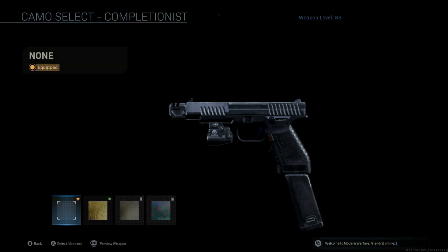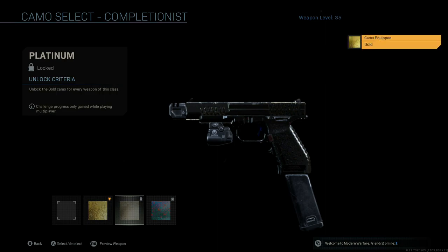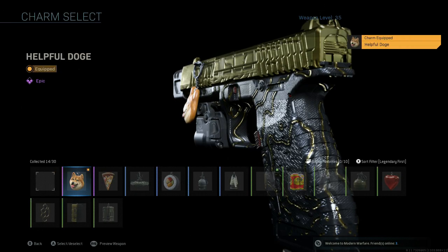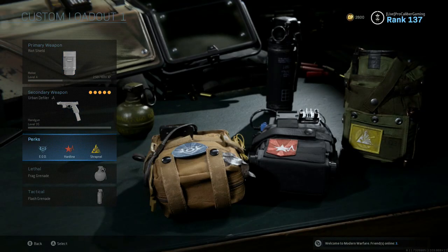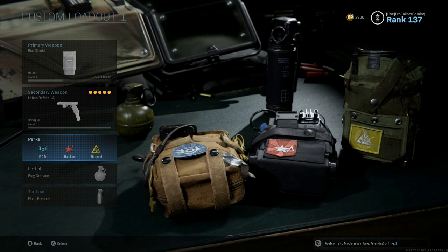We're going to throw the gold camo on here because we got this bad boy gold. It won't be long until we have these things platinum. For the primary, we want the riot shield — it can help save you from getting shot in the back and help you turn on people. For perks, I'd recommend EOD, Hardline, and Shrapnel.